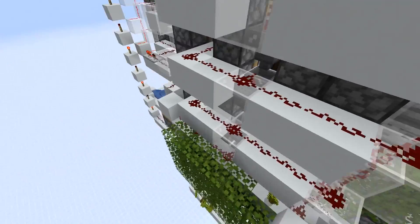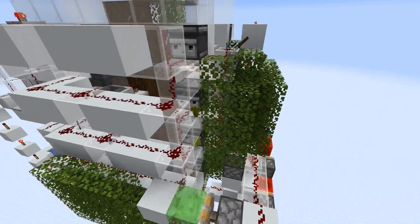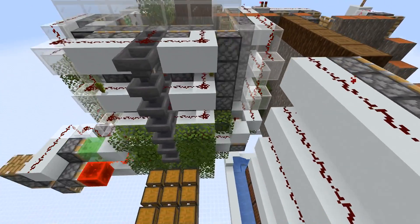I also placed down a couple of hoppers that collect saplings in places where they mostly get stuck — they glitch through the pistons and get shot to the back. For normal trees like birch, it wasn't an issue since enough leaves still broke to get saplings back. But for the acacia trees this was actually a problem. On the other side I also put down some hopper minecarts — three total for sapling collection, plus a couple of hoppers in the back.